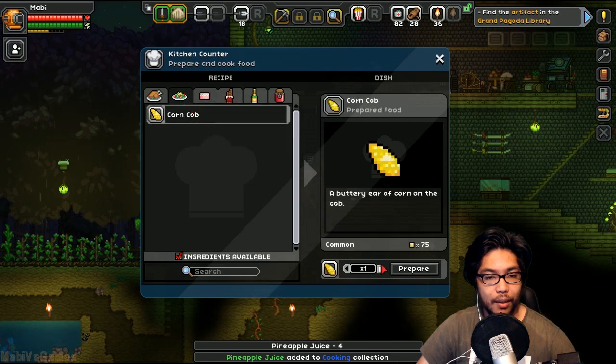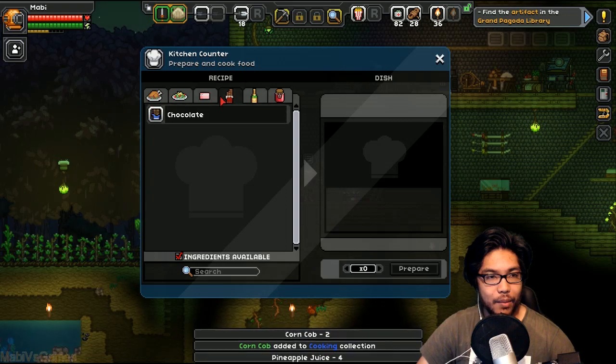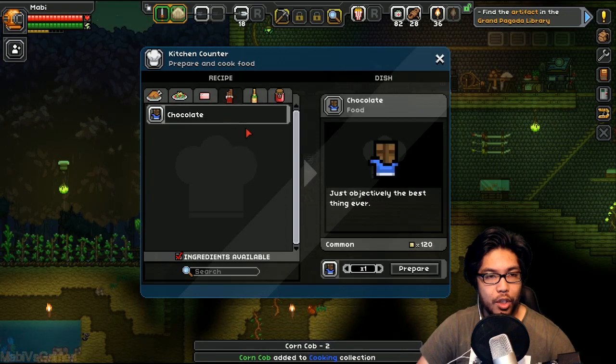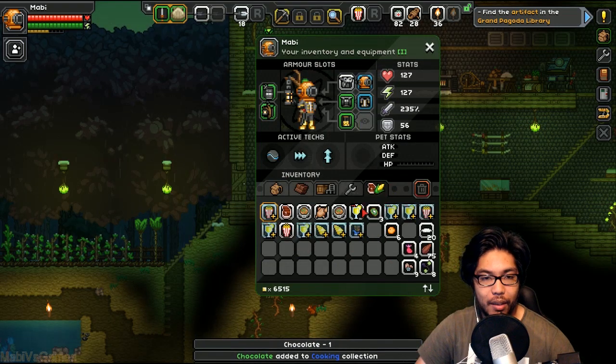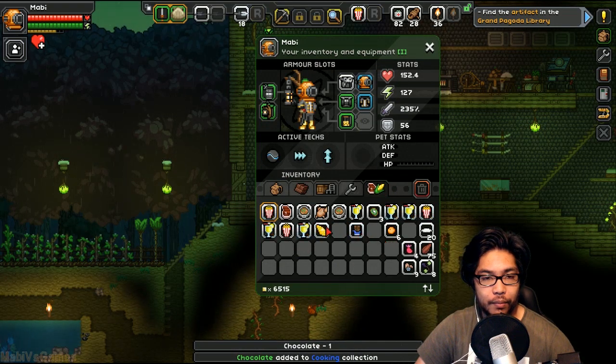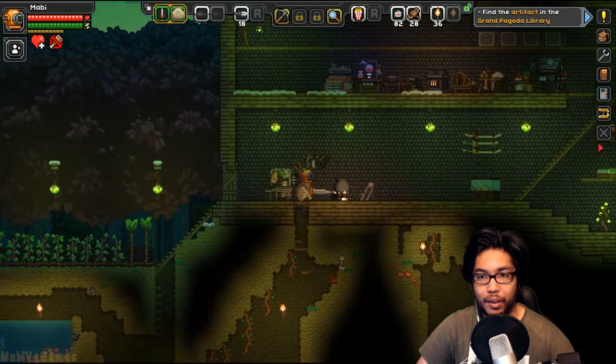Let's make some corn on the cobs, and maybe that combines with something before I go. One chocolate, just because. Okay, let's eat then — this is going to be good. Corn. That gives me extra stuff. All right, we're good. To the adventure.